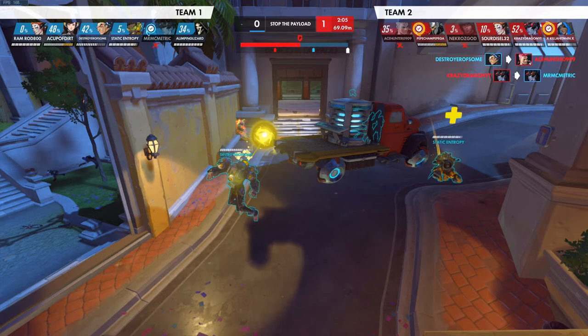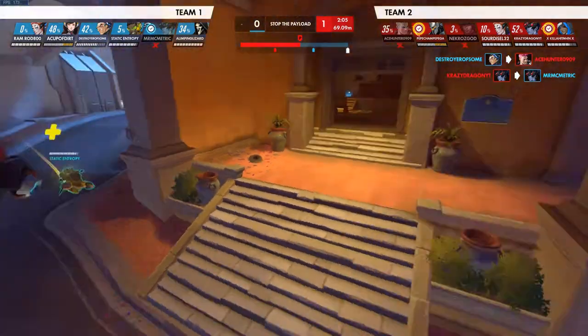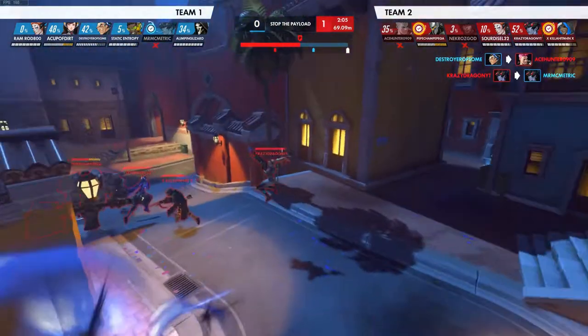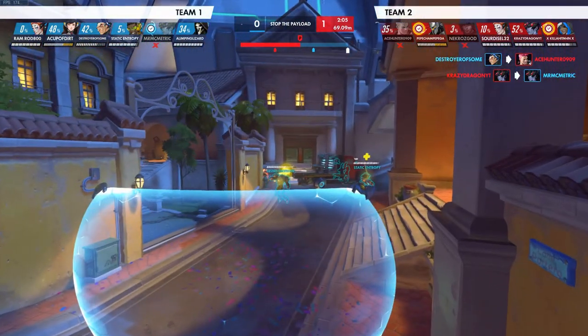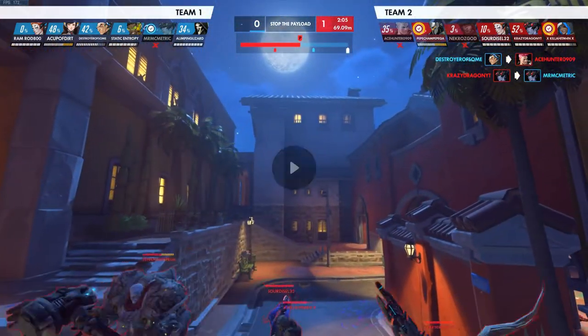We have slam and nano — that should honestly be all we need. But this W-keying was not necessary. We could have played a little bit aggressive to bait their ults, because this team is obviously trigger-happy with their ultimates. We could be a bit more aggressive to bait that and keep our Zarya charge up, but we shouldn't W-key all the way into them.